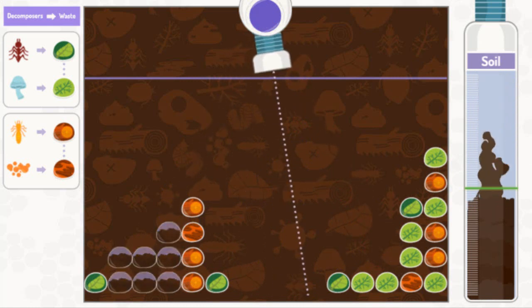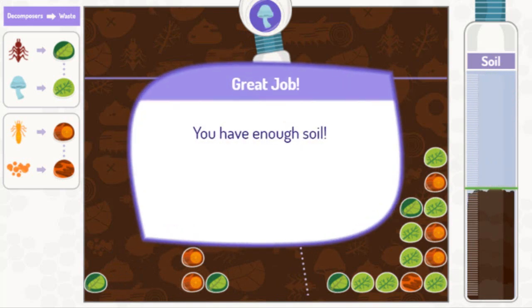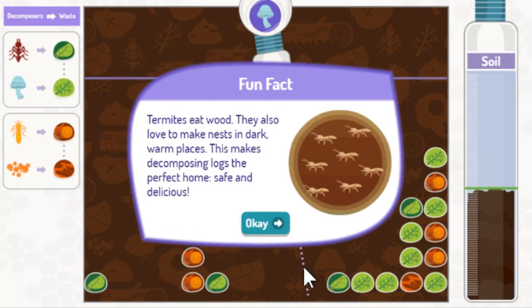Great job! You have enough soil! Termites eat wood. They also love to make nests in dark, warm places. This makes decomposing logs the perfect home. Safe and delicious!